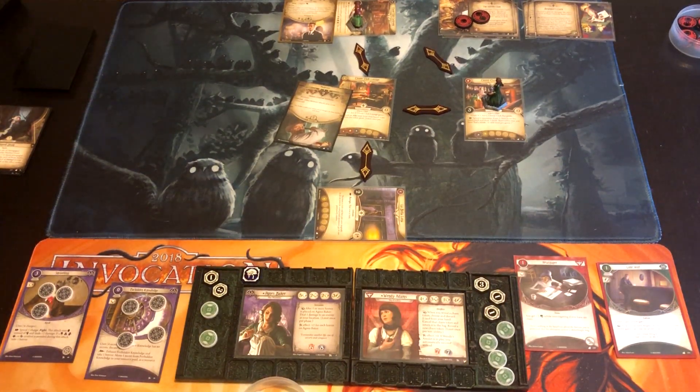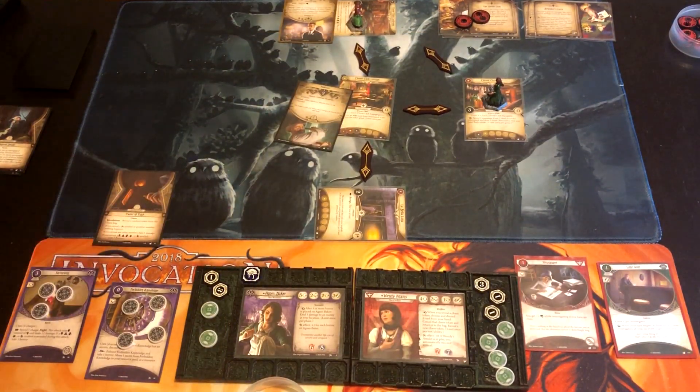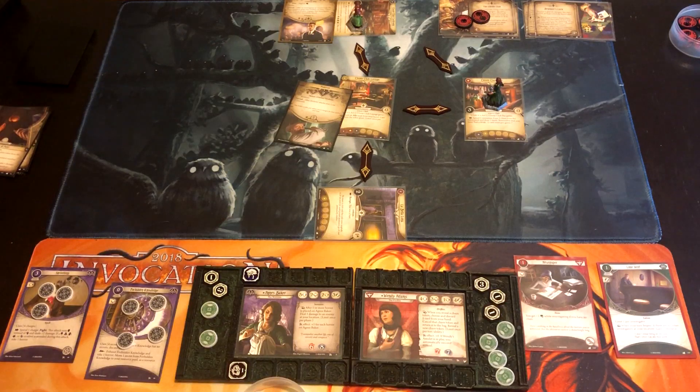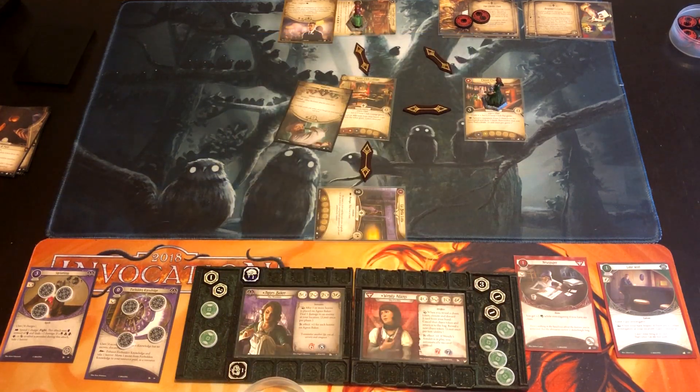Agnes gets a Twist of Fate: reveal a random token — Elder Sign or positive, nothing happens; any other number, take one damage; spooky token, take two horror. We draw negative two, so she takes one damage — she can afford that, she has Painkillers somewhere. Wendy gets Cursed Luck: negative one skill value during skill tests. Forced: after you succeed by one or more, discard Cursed Luck.